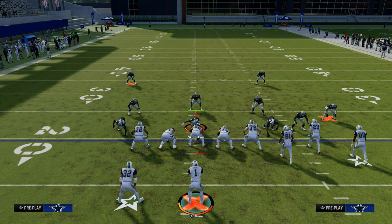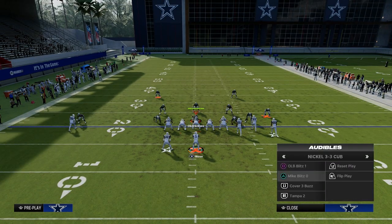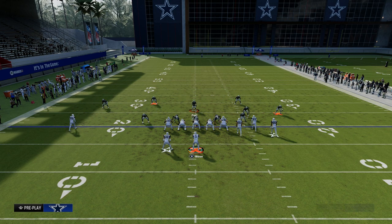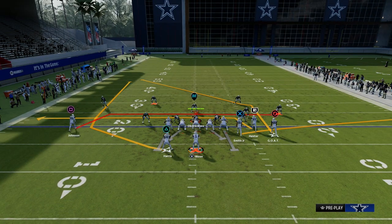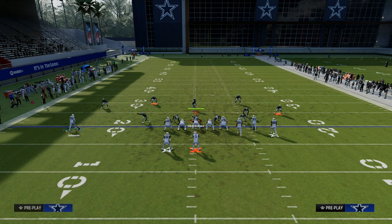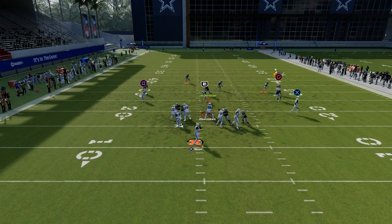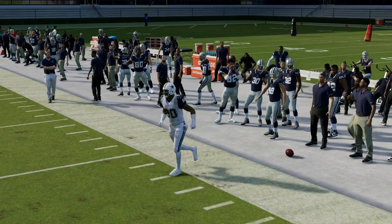We can apply this same principle to corner routes that we apply to post routes. A lot of times people are going to user the mid-read defender and try to take away your post route consistently because that's the best route on the formation. So we're going to audible to a play such as stick or deep corner. I'll show you stick first. We're going to put our mesh routes out there just like so, and when he cuts to the sideline you're going to free-form outside and you should be able to hit this consistently against man coverage.